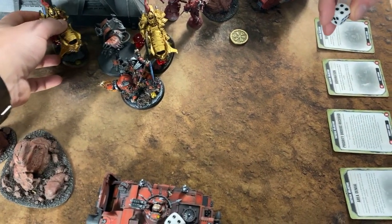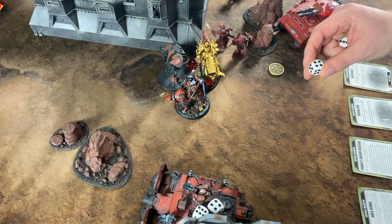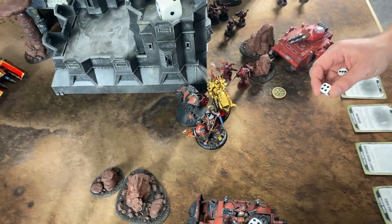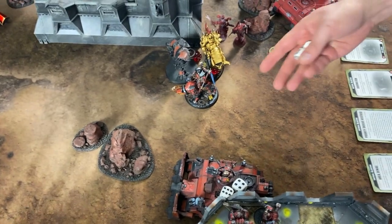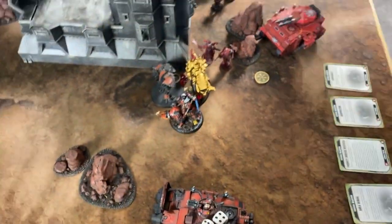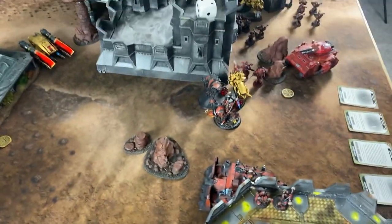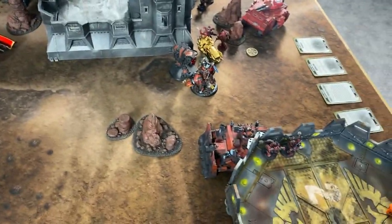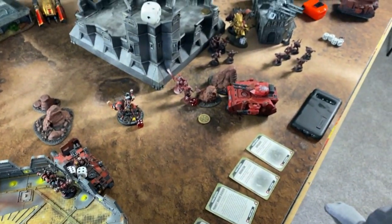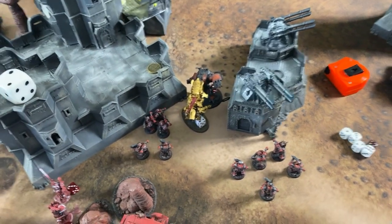They pause to verify the explosion roll — it was a four, meaning d3 wounds from the explosion. Two shield captains are now dead thanks to the mortal wounds from the explosion bypassing invulnerable saves. The Sorcerer takes one wound, and the Exalted Champion takes three from the explosion. Joel is furious but philosophical: 'You can take an invulnerable save against a lascannon to the face but not if something blows up.'